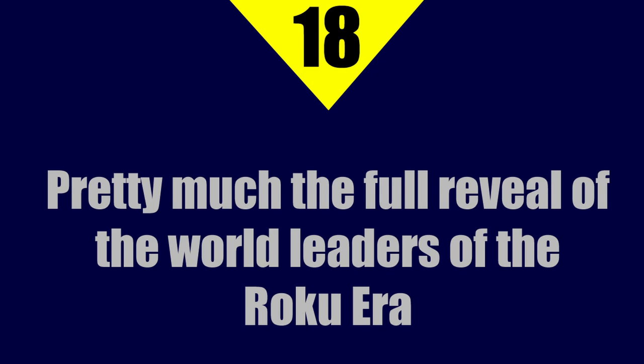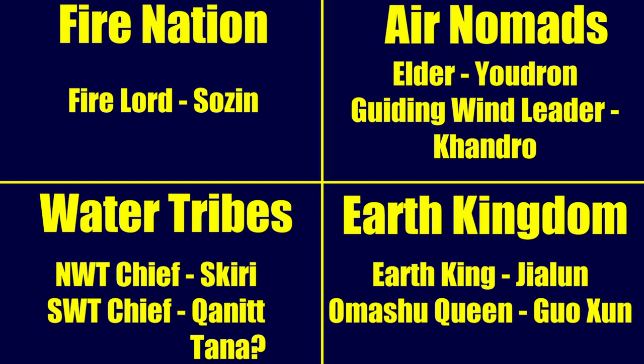At number 18, pretty much the full reveal of the world leaders of the Roku era. For the Fire Nation it's Fire Lord Sozin, and the book gets across that he acts on practically every potential slight or obstacle — manipulating and stopping anything that might get in his way. With the Air Nomads, we learn about elder Yudron, meant to be a contrast to Guiding Wind leader Chondra. Young Fire Nation nobles are beginning to take on Air Nomad teachings, and the Air Nomads want to make that official, but Guiding Wind members don't like the Air Nomads making political dealings with Fire Nation nobility.